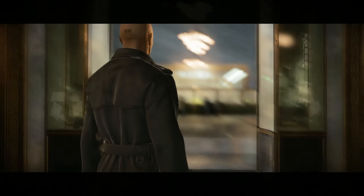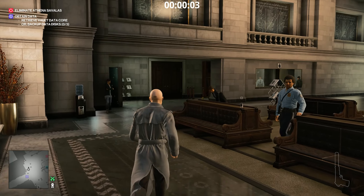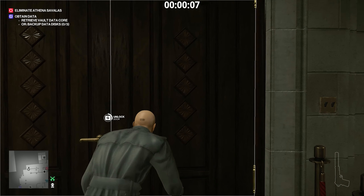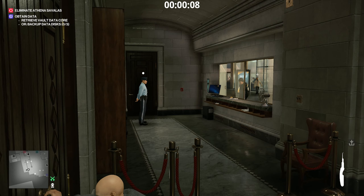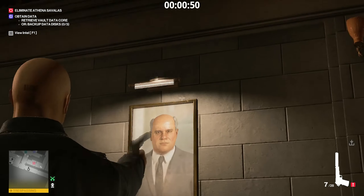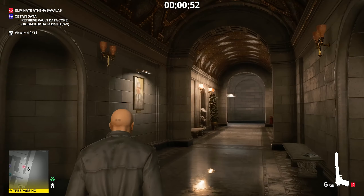For the next easter egg — the New York Noir one — you have to start with the default New York suit. Then sneak your way towards the job interview room where you've been before. When you are in the big hallway on the right of it, shoot the lights on top of the paintings in this order.